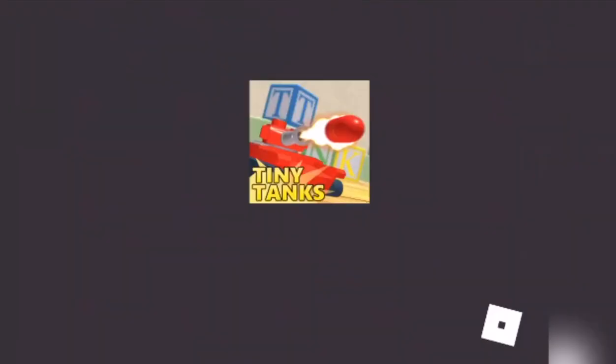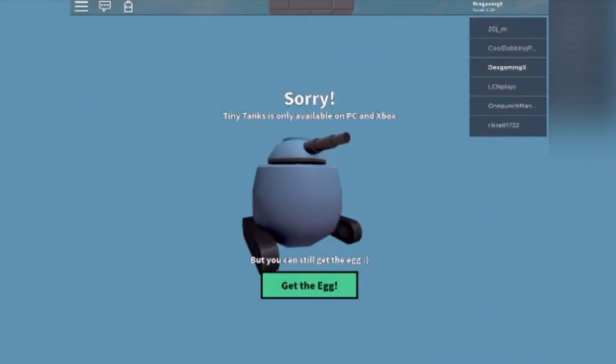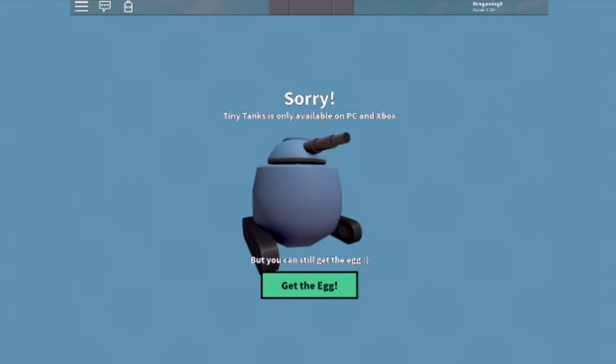As you can see I've come in, but then it's sending me to another game. It's called Tiny Tanks Mobile Redemption. It says sorry, Tiny Tanks is only available on PC and Xbox, but you can still get the egg. Click 'get the egg' and you will receive the badge and the egg. Hope you guys have enjoyed this video, bye bye!